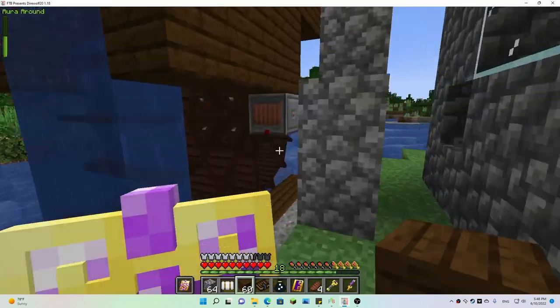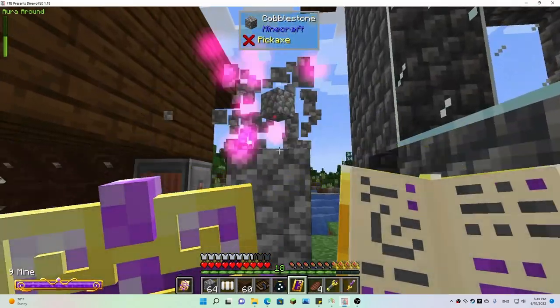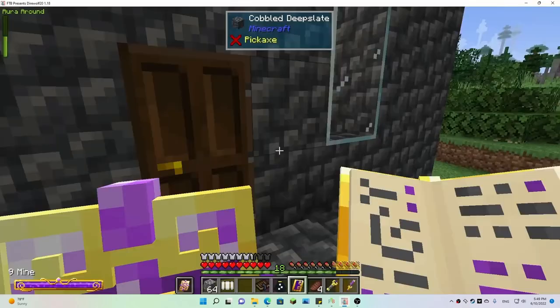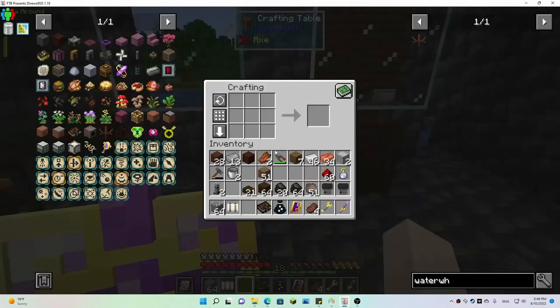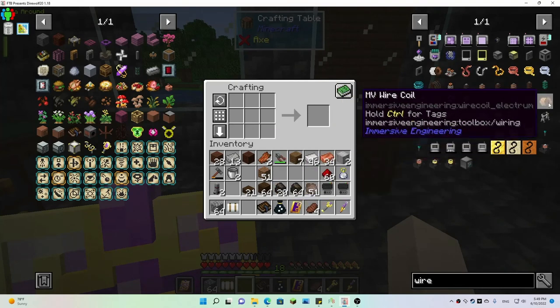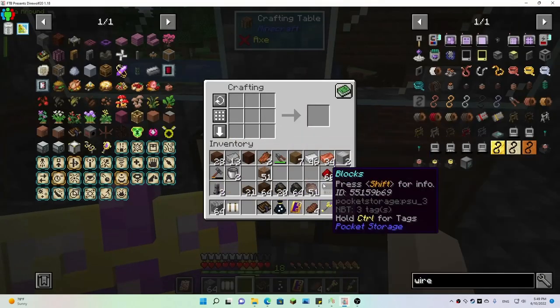Now we got power — I should be able to just get some wires and connect things up. Hopefully we've got low voltage wire. We got low voltage and medium voltage — this is just electric wire but I have copper, so let's just do some copper. I shouldn't need much.